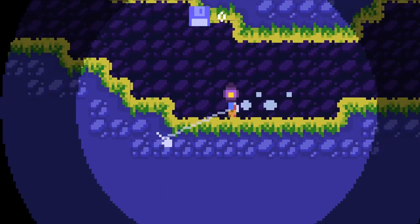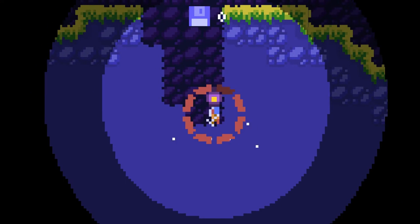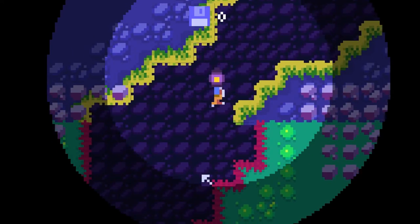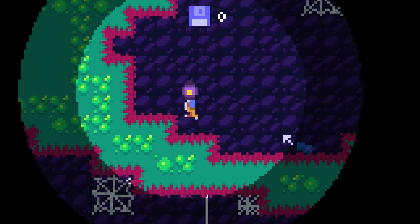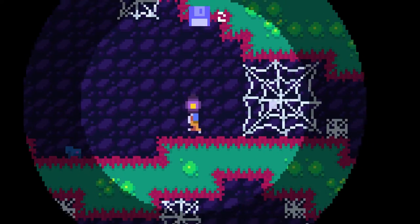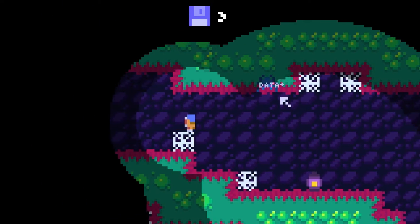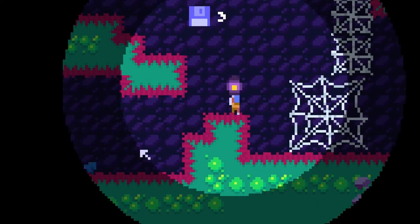Let me just drop through. Now it gives me vision in the whole area. You're creepy. That's a spider web. Oh yeah, I can burn the spider webs — of course you can, this is a video game. That's how spider webs work.